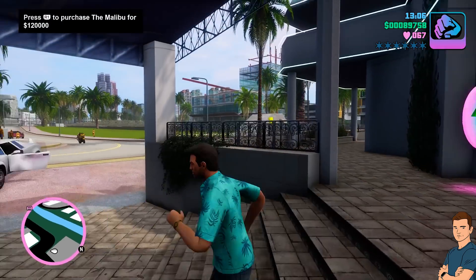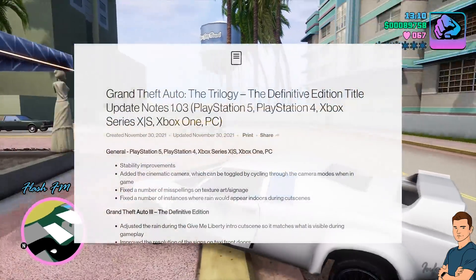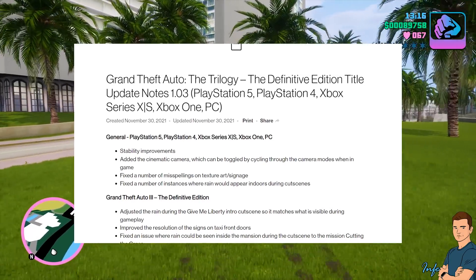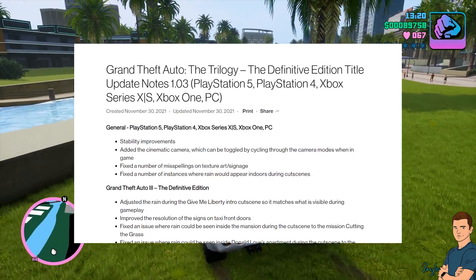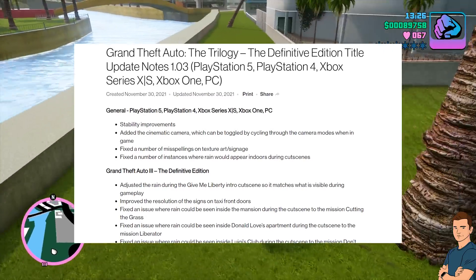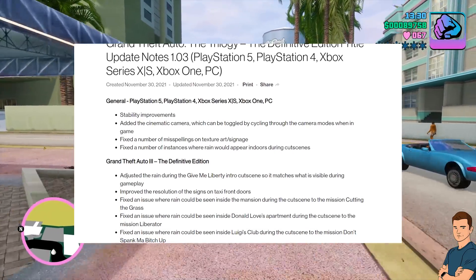Let's take a look at the official patch notes. General — applies to PlayStation 5, PlayStation 4, Xbox Series X and S, Xbox One, and PC: stability improvements; added the cinematic camera, which can be toggled by cycling through the camera modes when in-game; fixed a number of misspellings on texture art and signage.